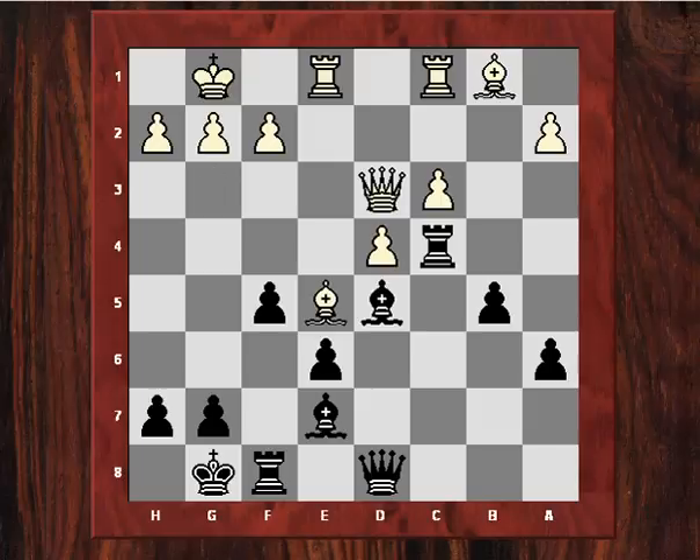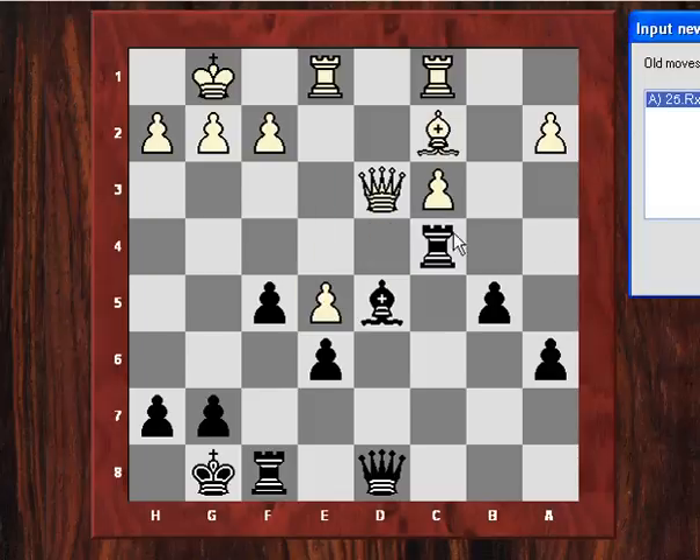After Nxc4, Rxc4, white played Be5. Black has a perfectly good position and played Bf6 — Rivka gives this position a slight advantage to black. Bc2 was played with the idea of Bb3 harassing the rook, but now after Bxe5, white played a horrific blunder. He should have played dxe5, but Rivka still gives that as much better for black.